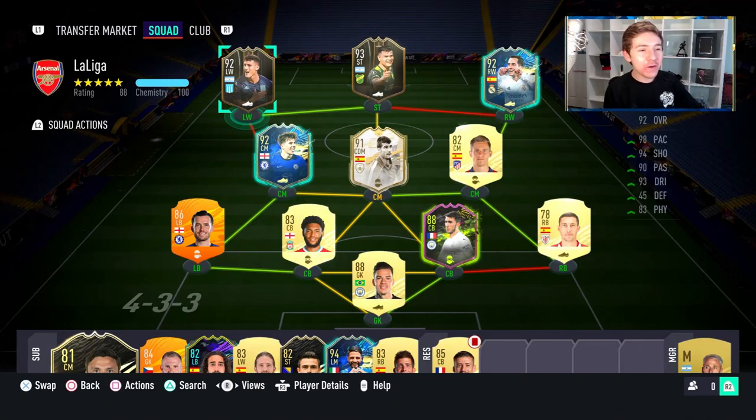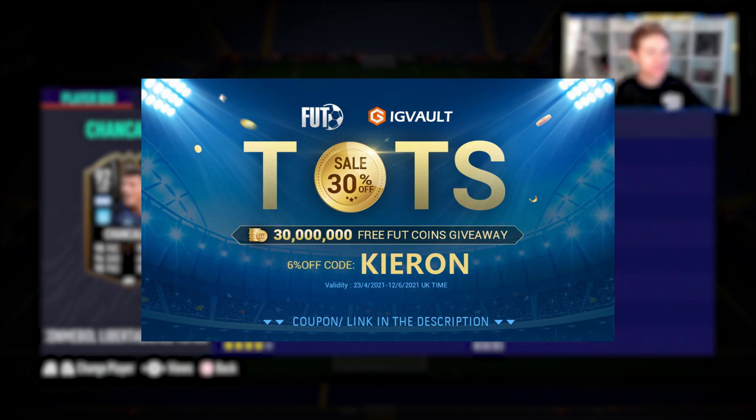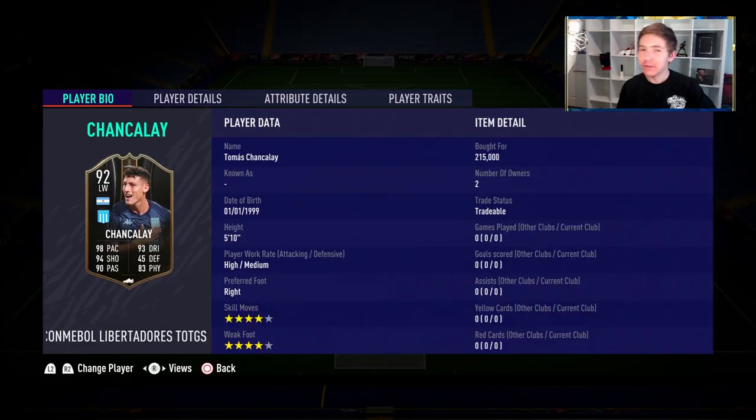I'm definitely going to get this guy's name wrong, but welcome to this 92-rated Thomas Chancolay review - I'm gonna go with that and just call him Thomas for the remainder of the video. If you want to improve your Ultimate Team and need some coins to do so, check out my sponsor IG Vault - there's a link in the description, and if you use the code Kieran you'll get a nice little discount off your order.